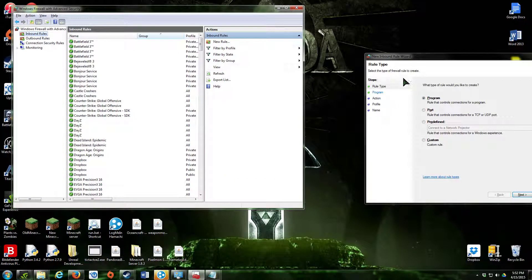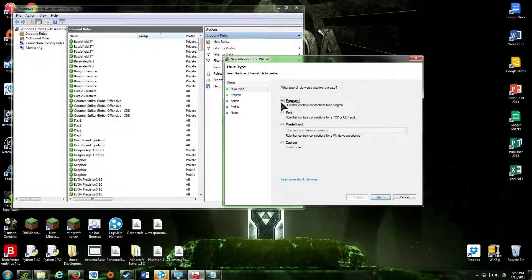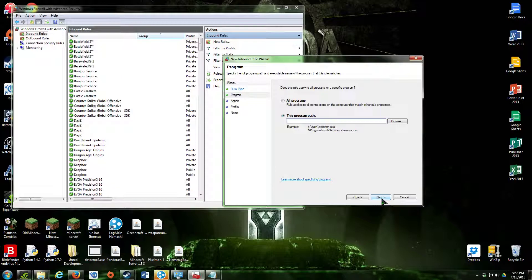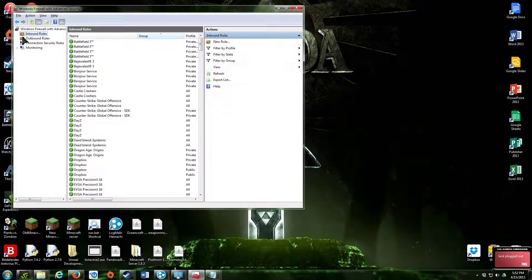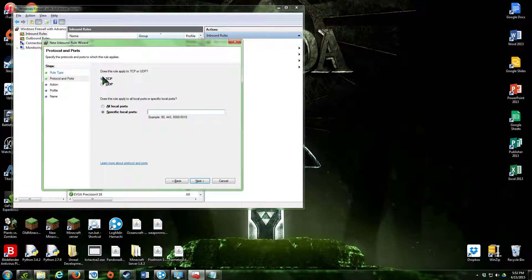Now go back into the firewall. Create a new rule — don't click Program, do Port, then click Next. Keep it TCP.